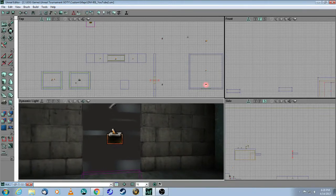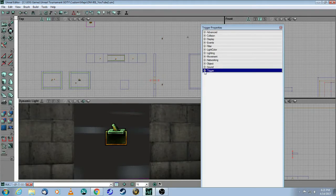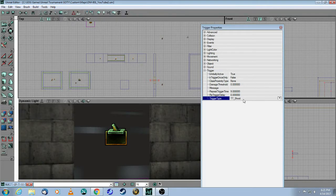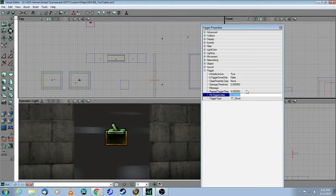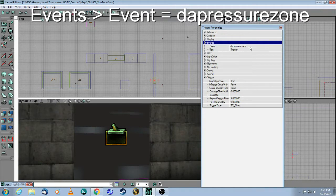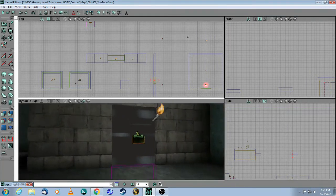In my first example, I'm just going to put a regular shootable trigger outside the door. Under trigger, you need to change this to TT Shoot, which means the player has to shoot the trigger. You also need to add a repeat trigger time — I put nine seconds, which means you can only shoot this trigger every nine seconds. The event of this trigger is 'da pressure zone', and it matches the tag of the pressure zone. This is all you need to make your own pressure zone.